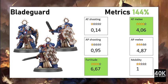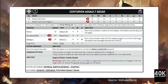Overall, the Blade Guard performed very well in our metrics, reaching a score of 144%. The heavy bolt pistol contributes some score but is not exceptional. The area where Blade Guard excel is anti-tank melee capacity, and their anti-personnel melee capacity is also quite good. Their fortitude score — the defensive cost — is pretty low, making this a unit whose offensive output is better than its defensive cost.